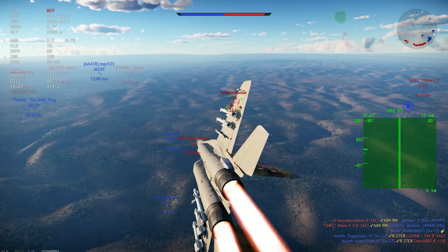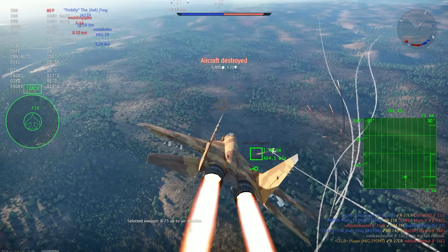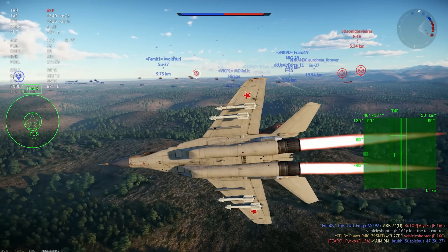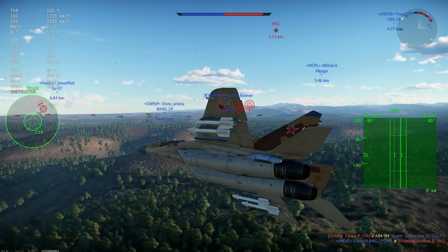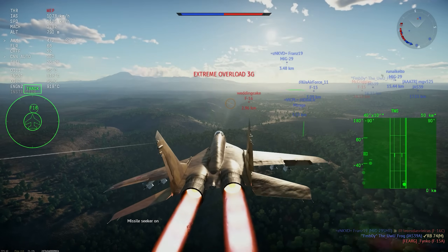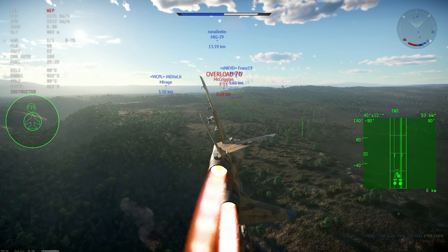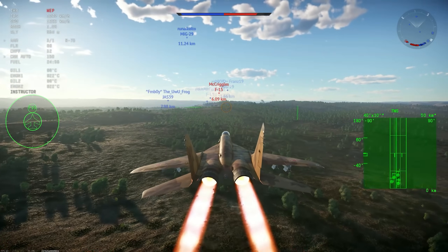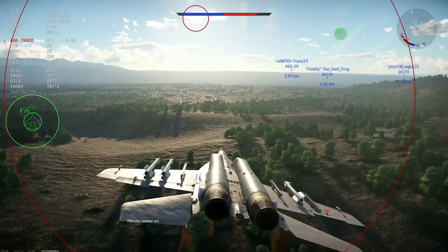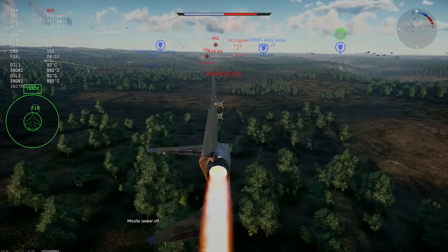Now we kind of have a separation into three categories. We have the top of the line top dogs. So you will see the 12.3s, the 12.7s, the 12.0s, and some 11.7s all fighting in the same arena every single match. You will normally — unless there is a very specific aircraft or somebody taking a friend with a lower rank aircraft — see only the 4th generation fighting. I say almost because there is always the EJ Kai that sits at 11.7 and some others like that. But in general, you will see only the 4th generation aircraft fighting each other.